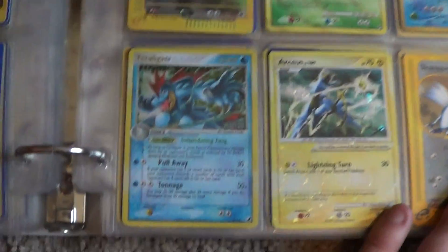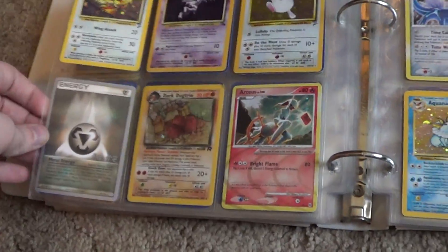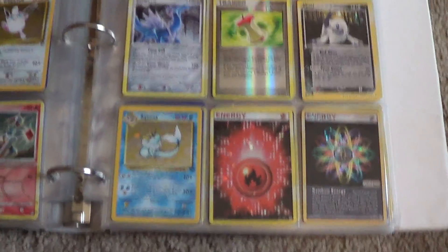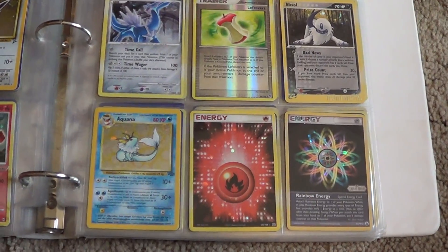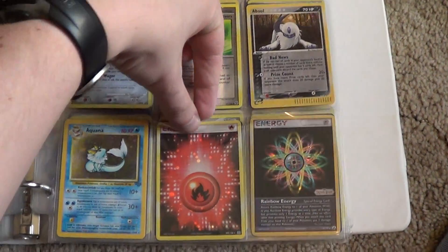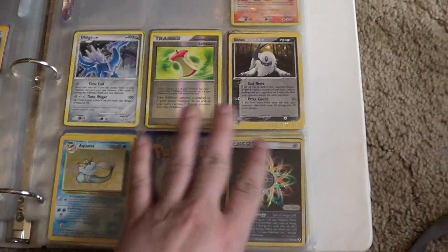Check out this Feraligatr from Unseen Forces — he's pretty cool, or she, whatever, doesn't matter. Very nice. RCS would be an holo, right? It's a cool fire energy. I'll be taking that because I can use that however I want — dibs.